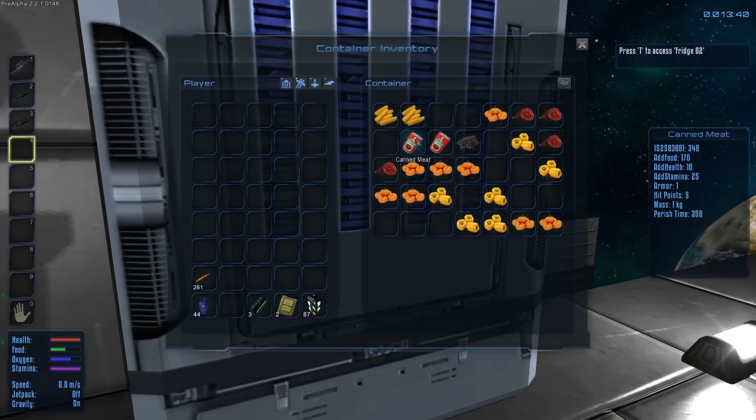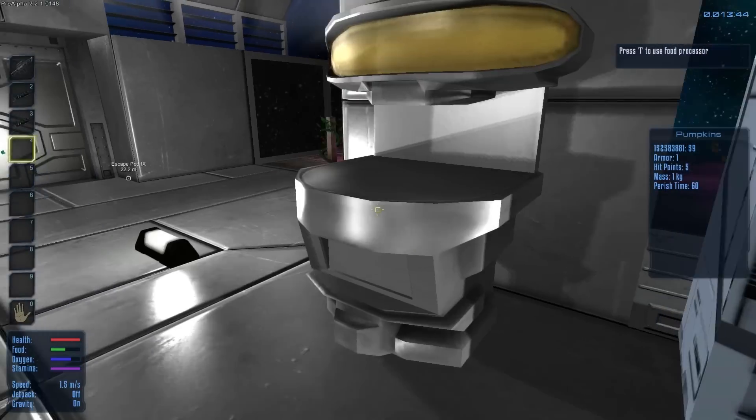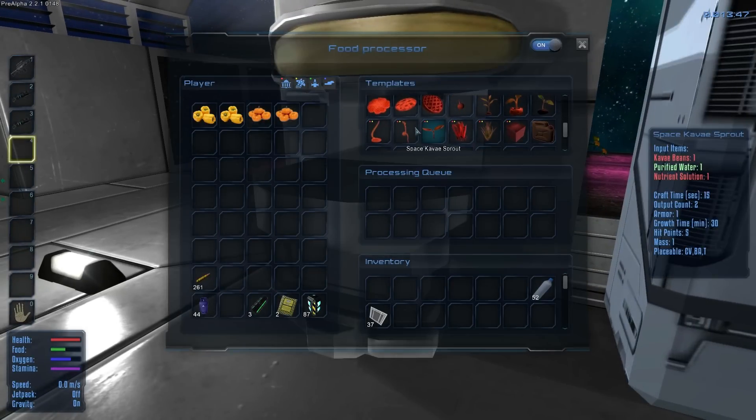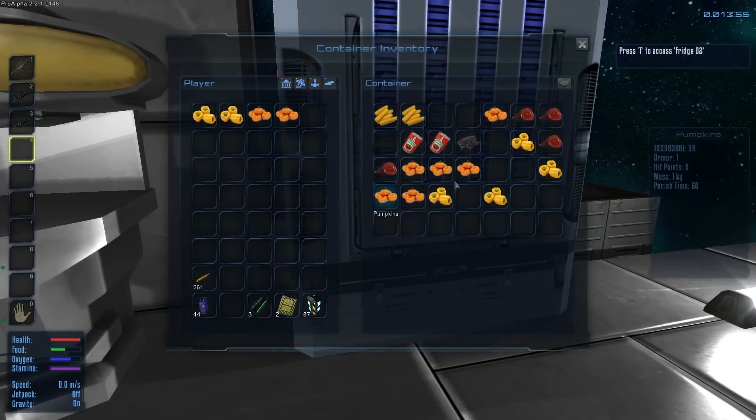I wanted to take some of these durains and pumpkins and make seeds out of them so I could make more. Let's see what we need — corn, space durains, nutrient solution. For nutrient solution we're going to need rock dust and spoiled food. That's interesting.